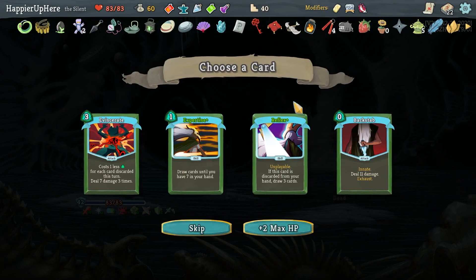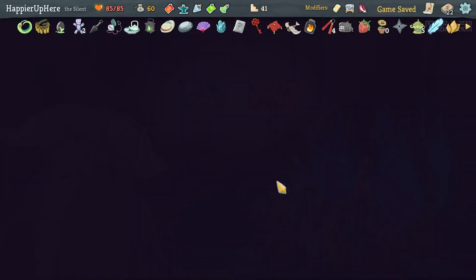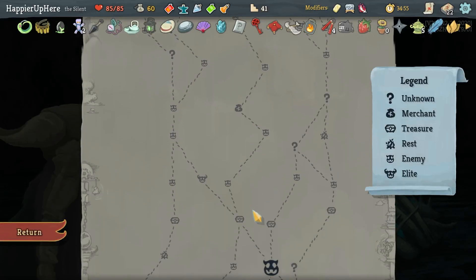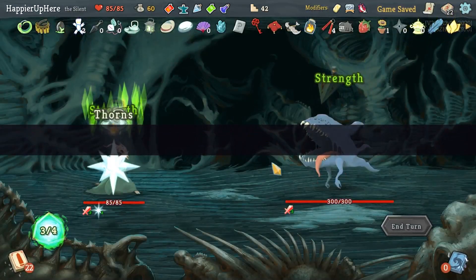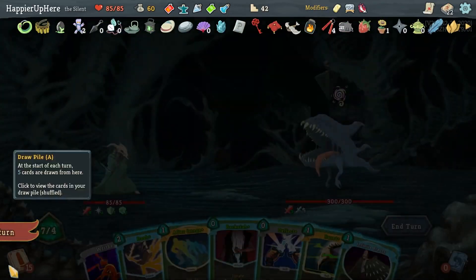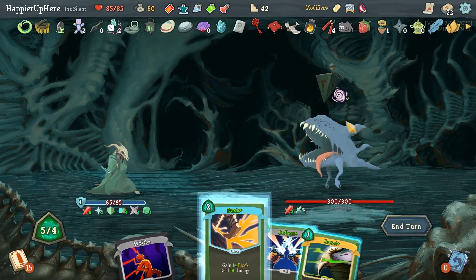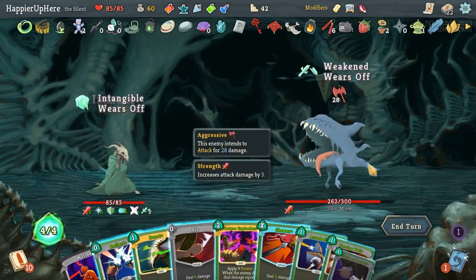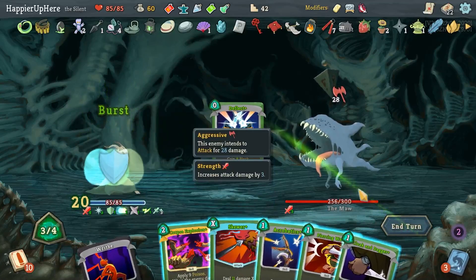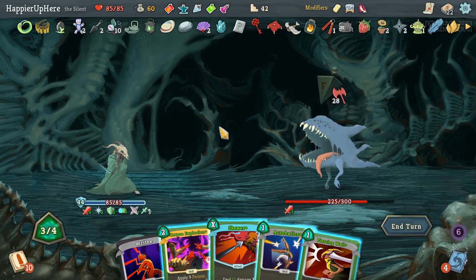Relaxer, Backstab — none of these suit me. Do I discard enough for Reflex? I don't think I do. Let's take the max HP here. Not many cards left to upgrade. Going right-right gives me two question marks. One of these fights I have to play something like Nightmare, Blade Dance, and Burst to play more than 20 cards. Let's get there first. Let's keep the Deflect — just Dash and Backstab; might as well keep the Burst as well.